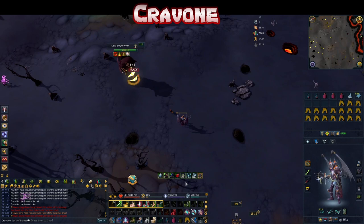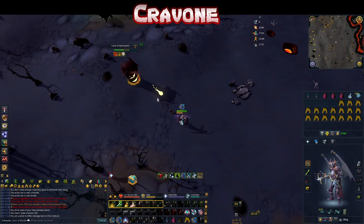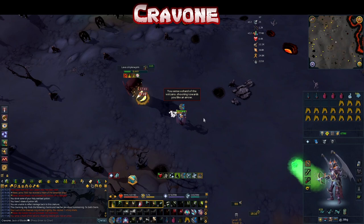Here you see these mounds — you want to target these mounds. There's a prayer flick mechanic: if you see them throw a boulder somewhere else, you pray range; if they fire a bolt directly at you, you pray magic. I'm using ranged here, though magic is also viable. They do drop fury sharks but not regularly enough to be reliable.